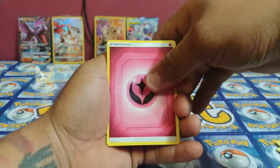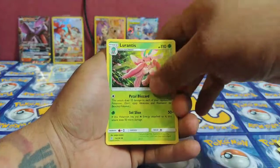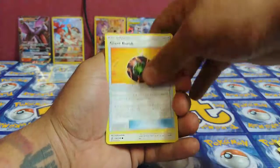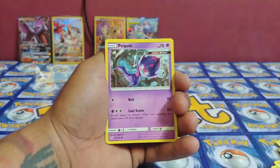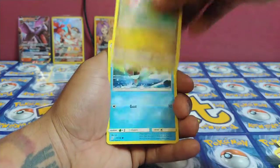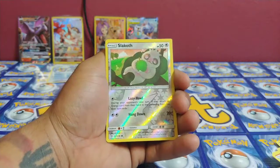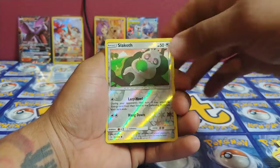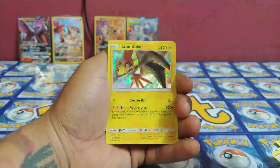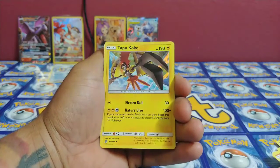We got some fairy energy, Detonation, Lurantis, Giant Bomb, Pidove, Poipole, Naganadel, Axew, Finneon, Slakoth reverse holo. I'm always lying down doing nothing right — and Tapu Koko holo! I don't even know who that Pokémon is but it looks pretty killer. It's a pretty nice card.